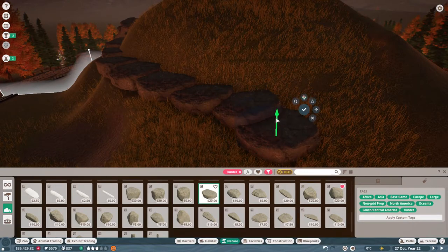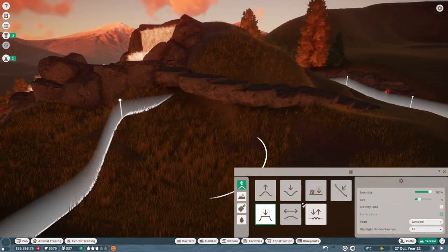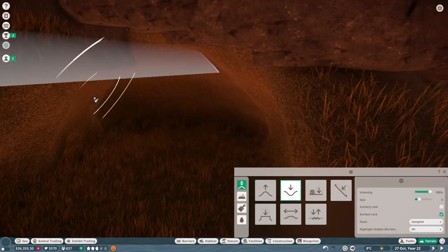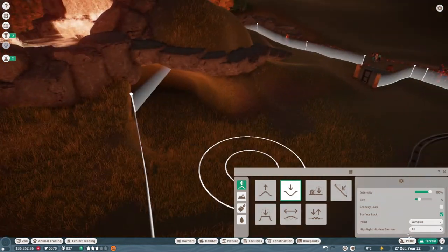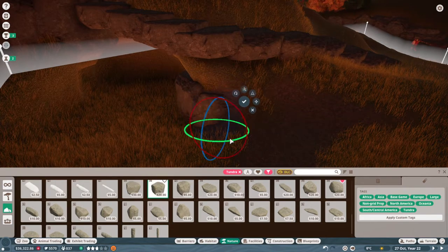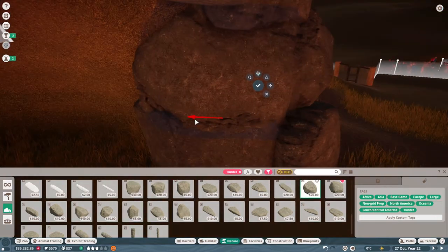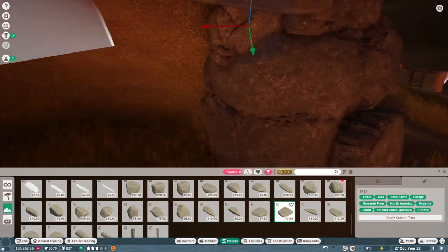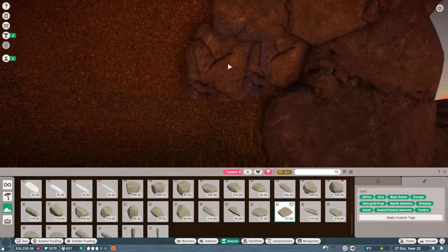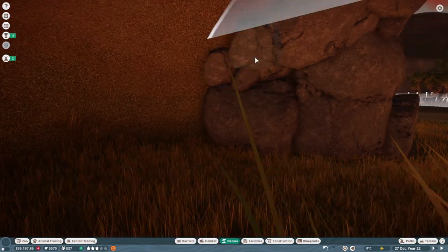We're running down some rocks to create our path up to the watering hole, and what we're going to be doing is putting in a collapsed mine that's going to act as sleeping quarters for our doll sheep. I thought it was a really cool idea — it gives them a more natural sleeping spot as opposed to building a shed or a barn. It's very similar to the macaque building but just really fit in with the theme. All I did was carve out using the chisel tool and then flatten the foundation to finish it off.